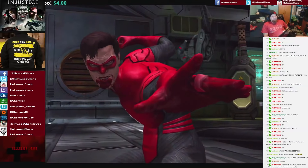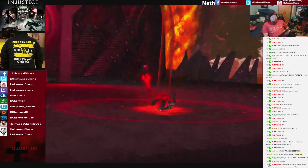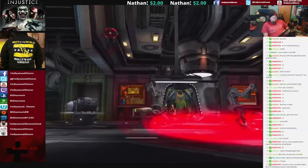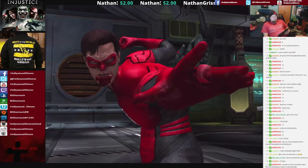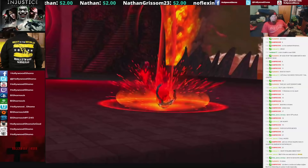Black Adam is eliminated. So now we have Batman in the fight. There's another super move on Batman — that's 2 on Batman, I believe 4 or 5 on Black Adam already.